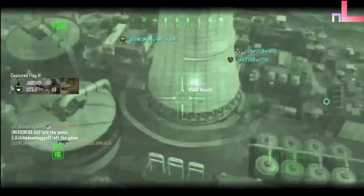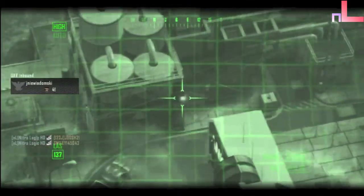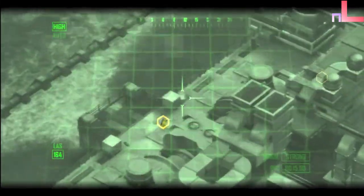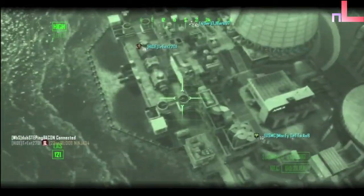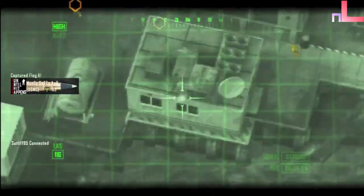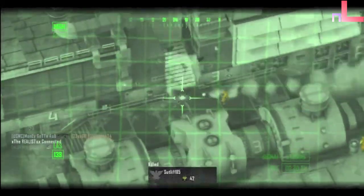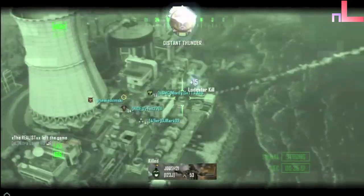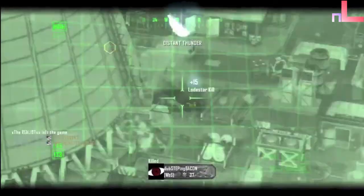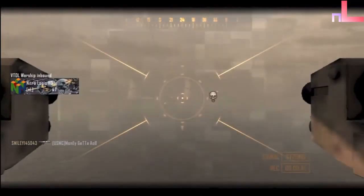You put a killstreak on if you know you can get it almost every game. I'm not saying put on dogs just because you got it once — say game 1, game 10, game 20, game 30. That's not going to help you. If you get dogs every 10th game but you come close to it every game, don't go with dogs. Go with, say, Lodestar, because you know you're going to get that every game. By getting that, you're going to get those extra kills that you would have gotten with dogs, and the Lodestar will give you more kills and more points to chain into your next streak. Those points will end up helping you and overall give you that scorestreak reward.